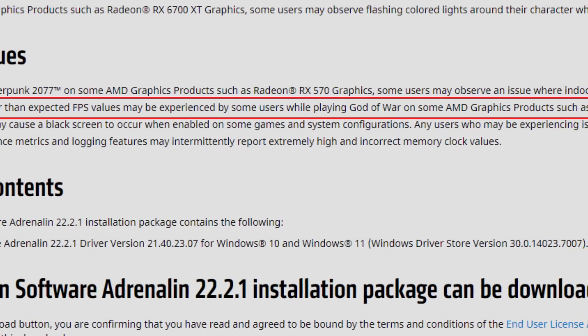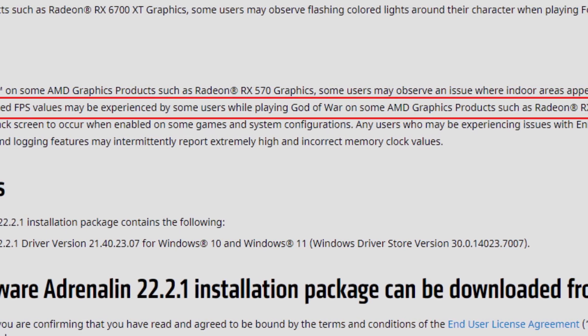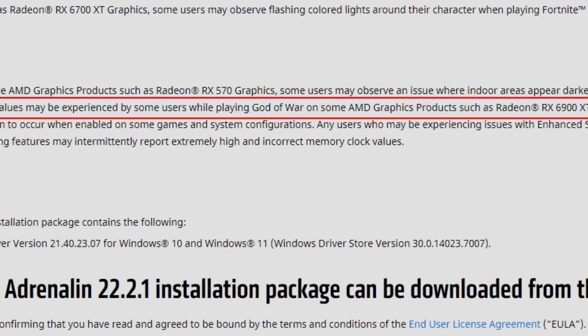Stuttering or lower than expected FPS values may be experienced by some users while playing God of War on some AMD graphics products such as the Radeon RX 6900 XT. This is something people have been complaining about — AMD fanboys and non-fanboys alike — but this problem isn't happening to everyone. I repeat, it is not happening to everyone.